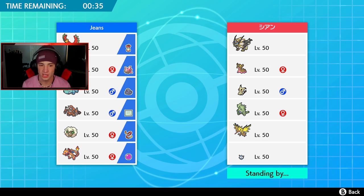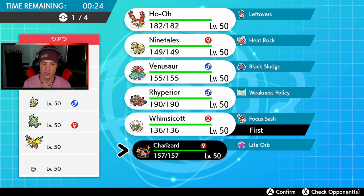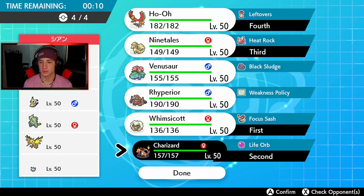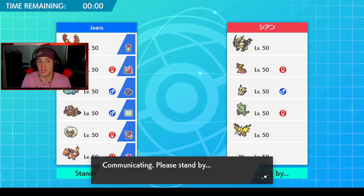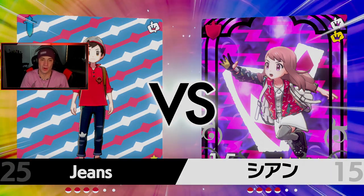I definitely want to bring Ho-Oh here, gotta bring Ninetales, but I'm not sure if I should lead Ninetales since he might bring Tyranitar. I kind of want to lead Venusaur — he's just such a strong lead. Or maybe Charizard? I'll go Ninetales and Ho-Oh as a core. Actually I'm liking Venusaur as the lead — I have eight seconds to decide. We're going to go Venusaur, leaving Charizard out of this battle. We haven't used him in all three battles but that's okay, you guys already know what Charizard does.